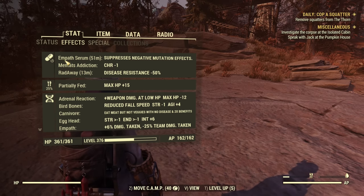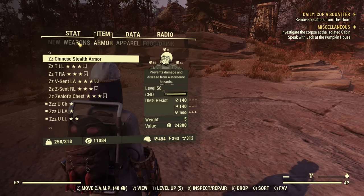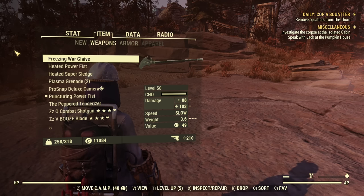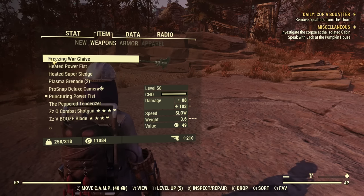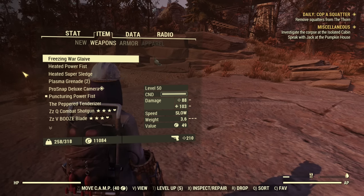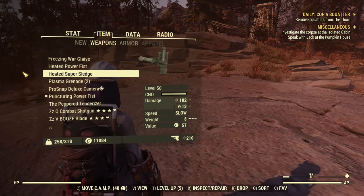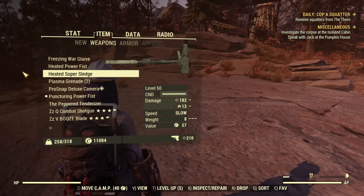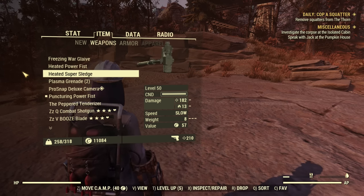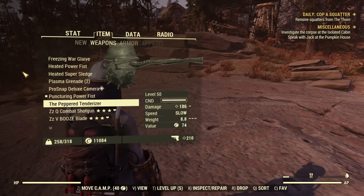My standard melee mutations are active, which can include Talons and Twisted Muscles. I've disabled the side effects of the Empath mutation. I have a couple of top-tier weapons including the Warglaive for its freezing utility, but for pure damage purposes we'll mainly be looking at the Heating Super Sledge — still a top two-handed melee weapon with the highest damage and widely available.